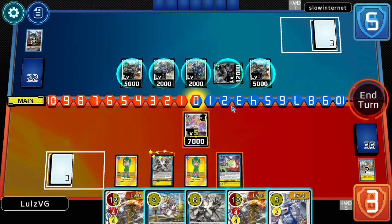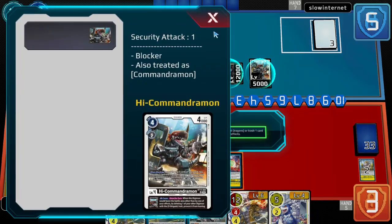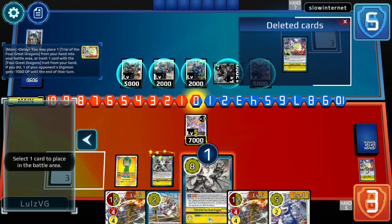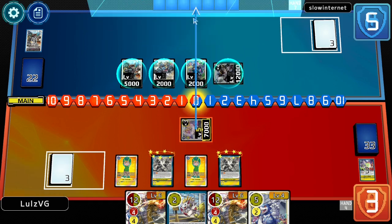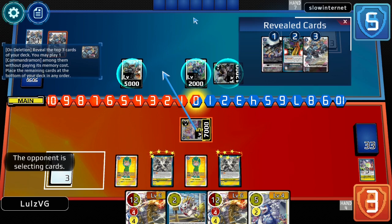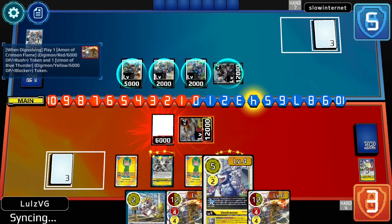This is a bit difficult actually, because this has the inheritables. Does this have an on-deletion? It does not. So pop this, toss another Trial in. The deck is full of small bodies, so my assumption is their security is a bunch of small bodies. They're inclining the block.